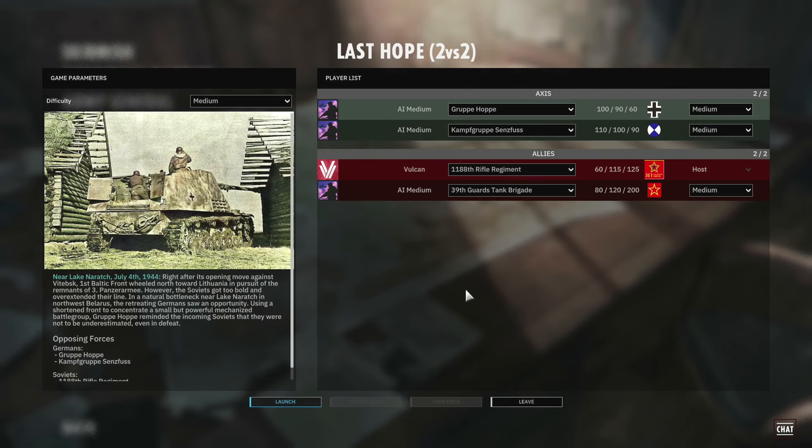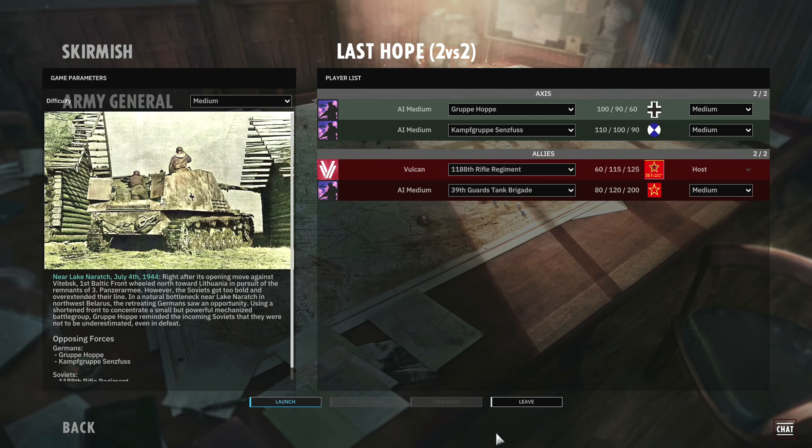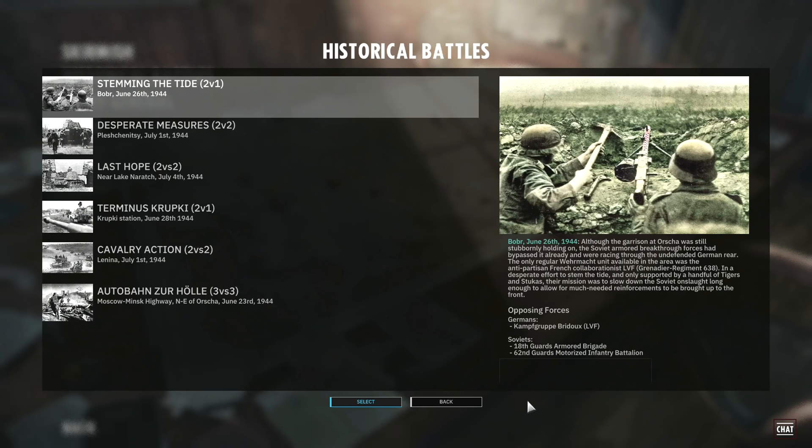You also have the option of historical battles. In these you just select them, go in and choose which division you want to play as. All of the divisions and decks are set up and ready to go in this game mode. You can click view deck and this will bring up the battle group you'll be playing with, showing you all of the units at your disposal. It'll also show your income — 60, 115, 125 — which is phase income: how many points you get per minute in phase A, B and C. Phase A and B last for 10 minutes each, and then phase C continues from the 20 minute mark.